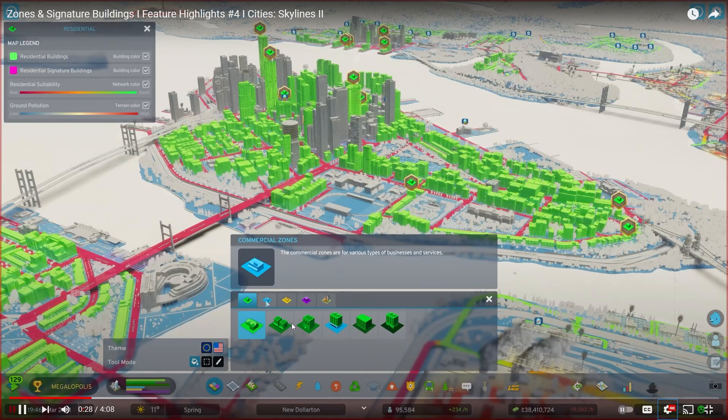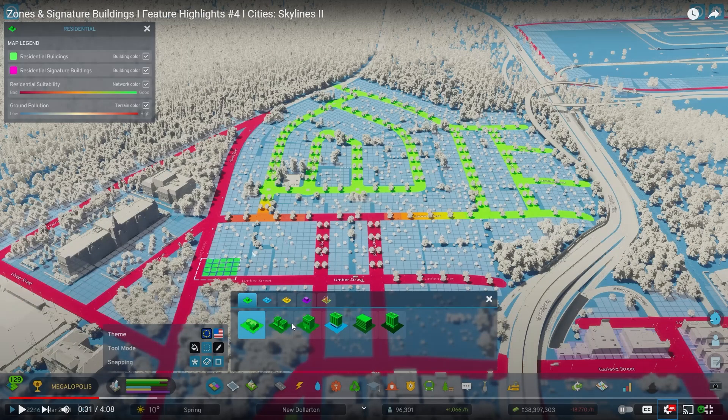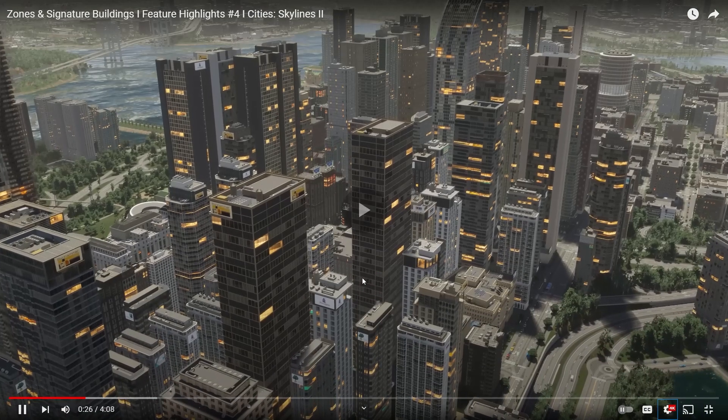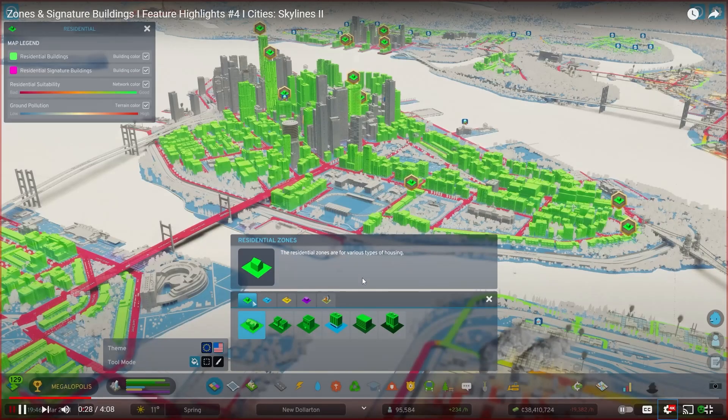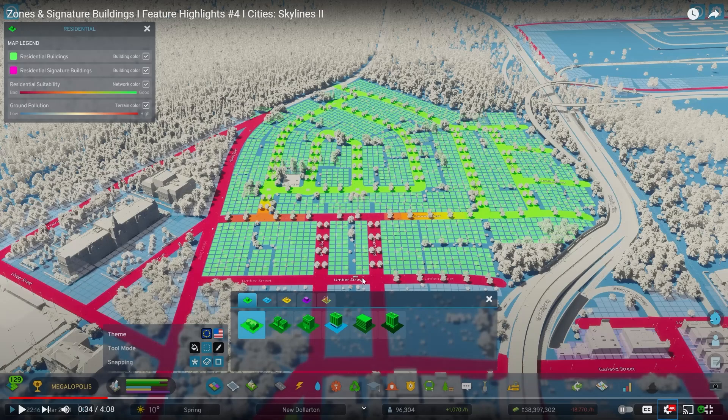With zoning tools they work in a couple of different ways. Click and drag over cells on the map to zone a large rectangular area — yeah, we can do that right now. I was about to click on industry and they cut to a different scene — they're hiding something about industry. I'm assuming this video is also catered to people who haven't played the first one and casual players.